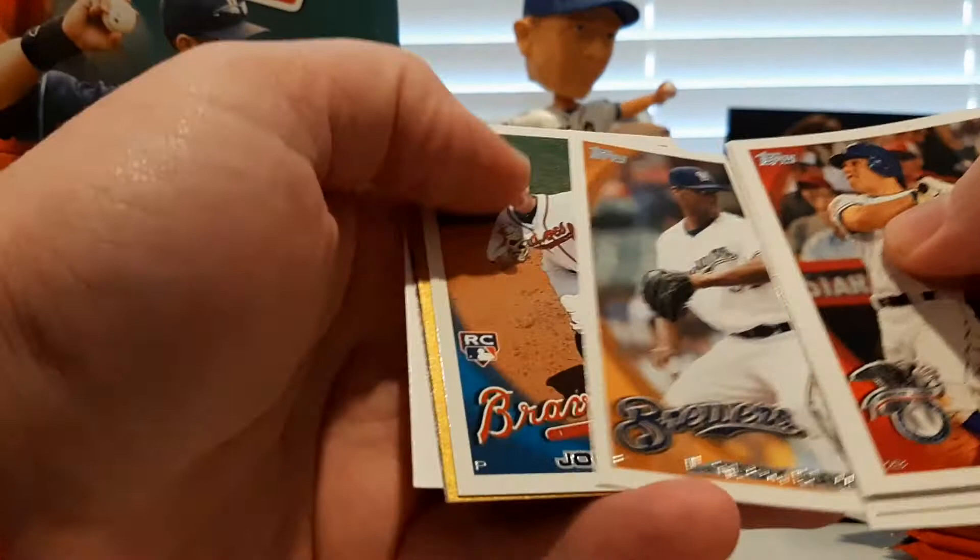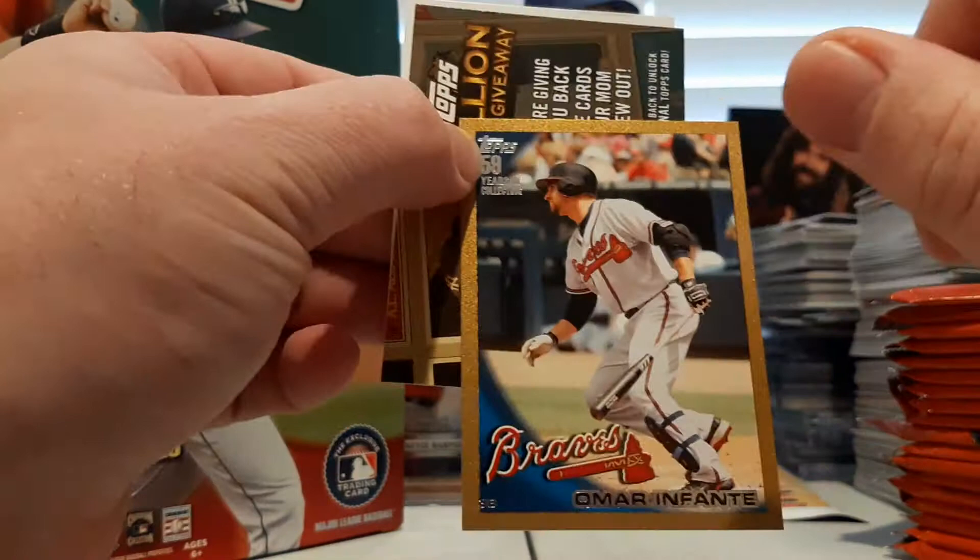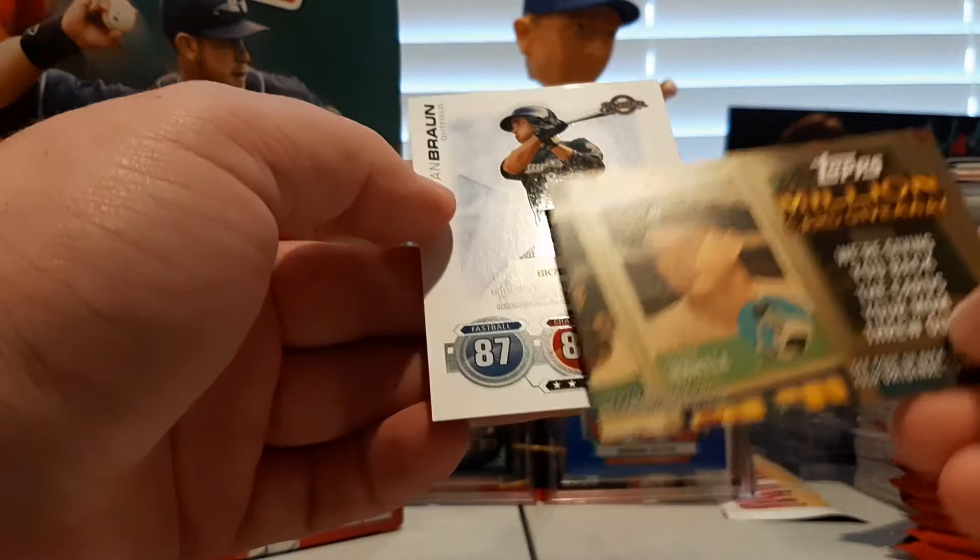Next up we have Ian Kinsler, Cliff Lee, Ryan Howard, Johnny Gomes, Felipe Paulino, Gabby Sanchez, LaTroy Hawkins, Johnny Venters rookie card. And an Omar Infante gold, numbered 616 of 2010 — Omar Infante gold card. Mickey Mantle million card giveaway. And Ryan Braun Topps Tax.